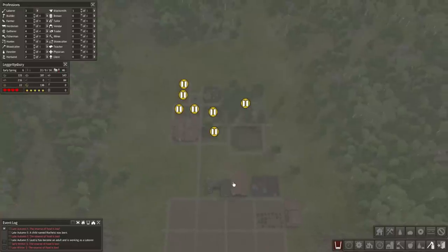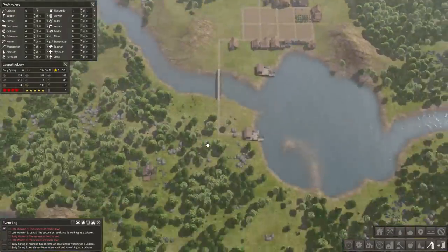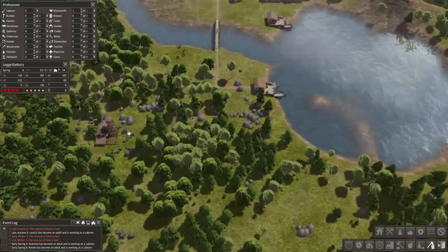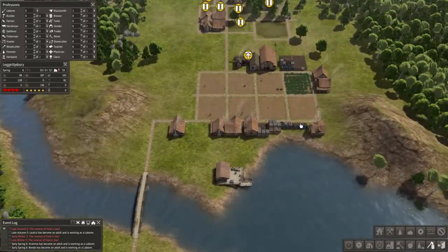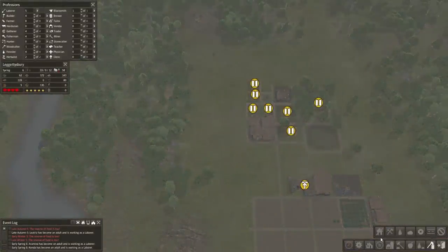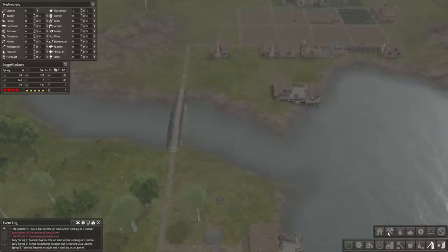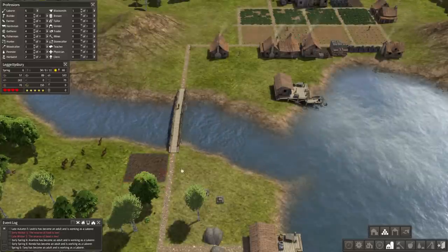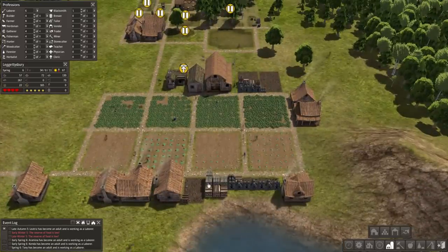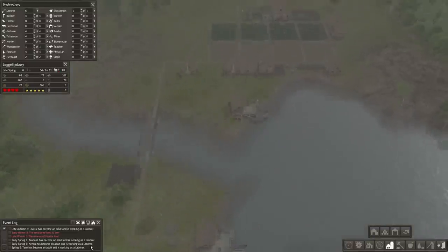Let's go ahead and get work started on the town hall. The town hall will kind of just give us statistics on a bunch of different things in our village. That will be nice to have — it'll tell you how many households and homes there are. Are laborers still working on these rocks? They are. Let's go ahead and plop down a stockpile over here so they don't have to walk all the way across the bridge to put stuff down — that way this will get cleaned up faster.